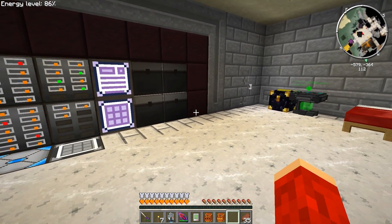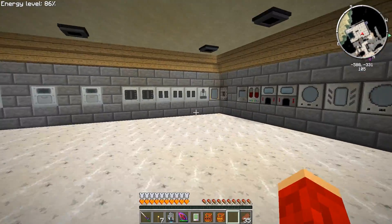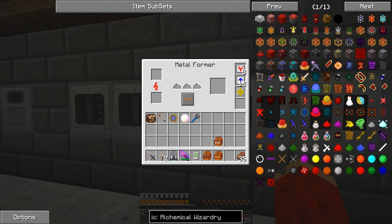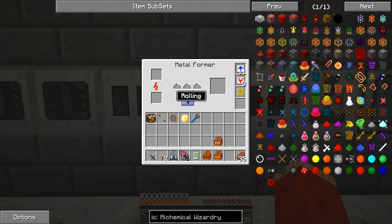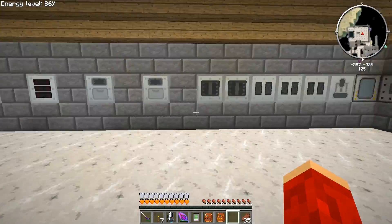I haven't installed any mods, but the pack did update. I also added two more metal formers. Since the metal former does three separate things — extruding, rolling, and cutting — now they're each on their own. Because you can actually do shapeless crafting, but you're wasting material building the rolling, the hammer, and the cutting. So I might as well just use power.